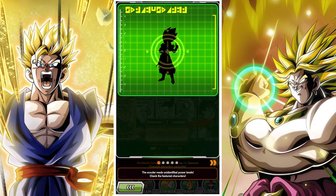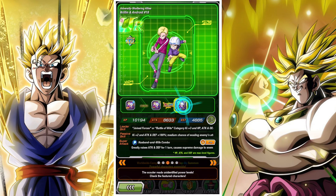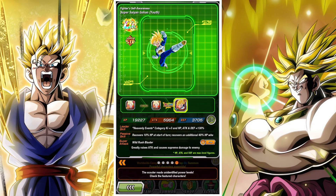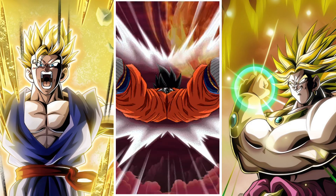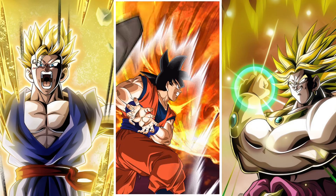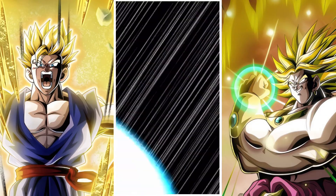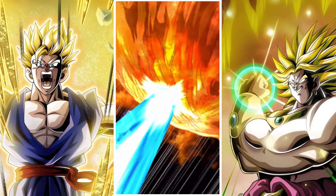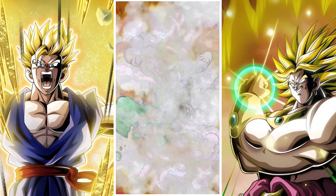On the step summon, it's a pretty cool banner. Basically how it works is you have a selection of super banner units, general banner units, and then extreme ones. They rotate between step one, step two, step three, step four, and then on step five you're guaranteed an LR, which is pretty cool. You can also pick up LRs along the way on steps one through five.